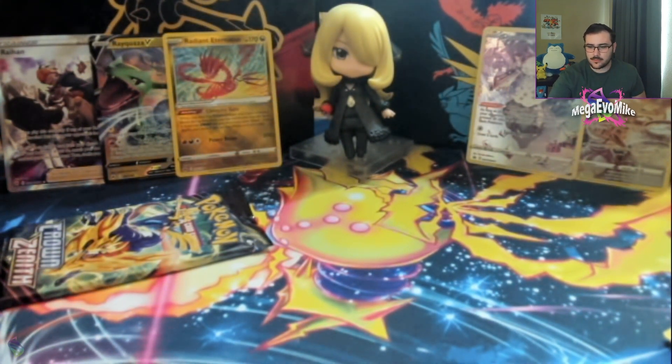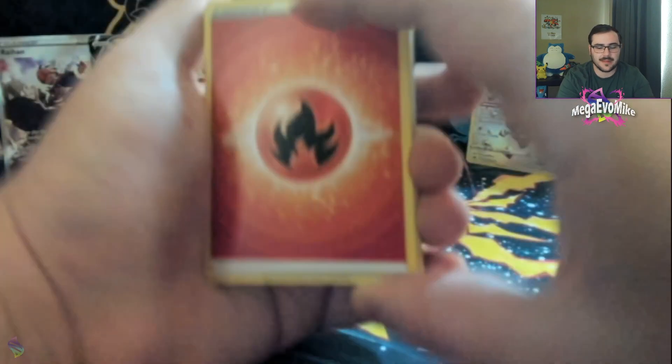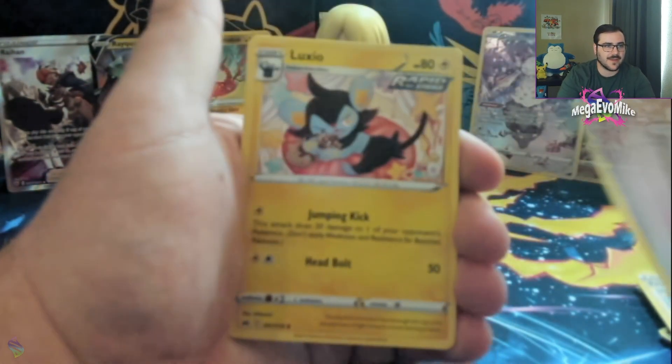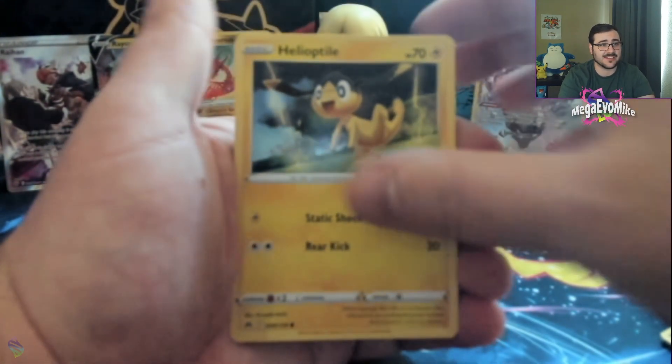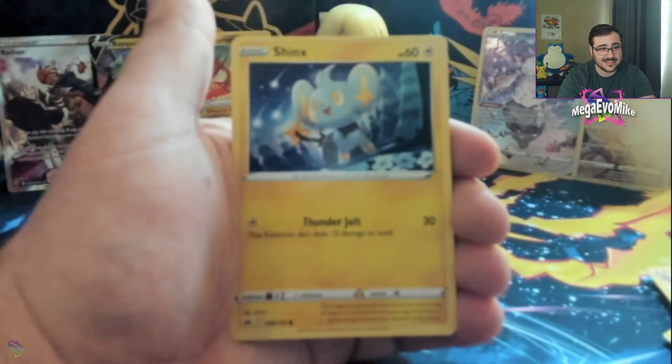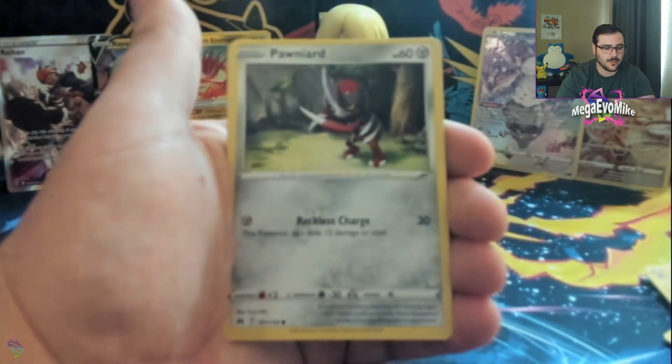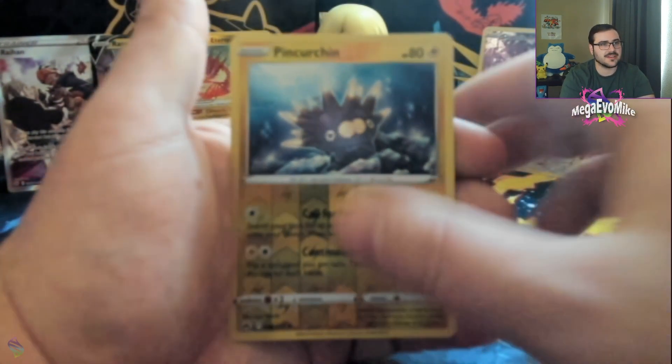Where's my chase card though? We need that Cynthia's Ambition full art. Fire Energy, Friends of Sinoh, cool art Lost Vacuum — I'm gonna point it out every single time, you guys are gonna get tired of hearing it, I'm not gonna get tired of saying it. Shinx, Pancham, reverse Pincurchin, and a Zeraora. Okay guys.